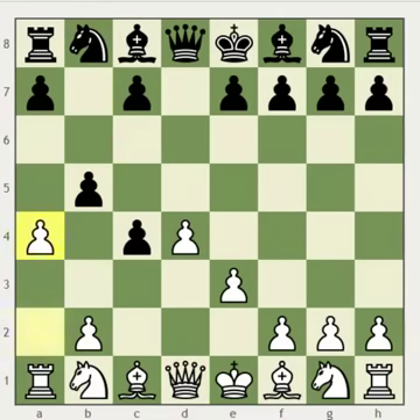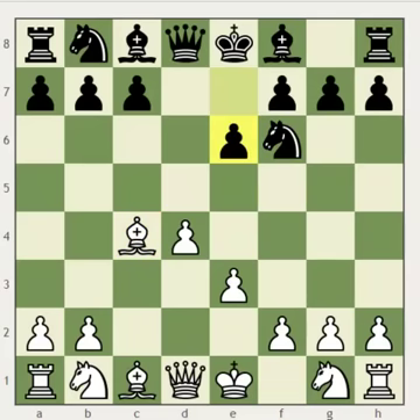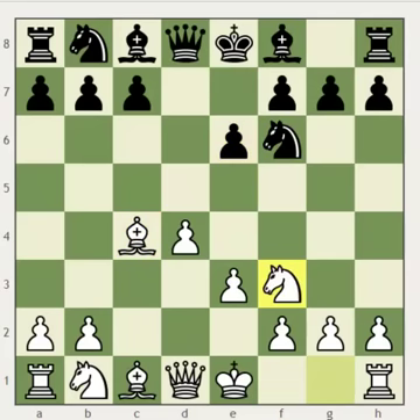This means that black should simply not play b5, and try a move like Nf6, just starting his development and preparing to attack white's center. After white recaptures the pawn, black plays e6, white plays Nf3, and black plays c5, attacking white's center.